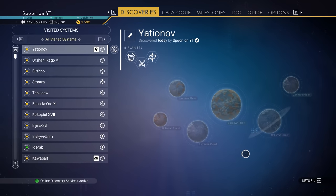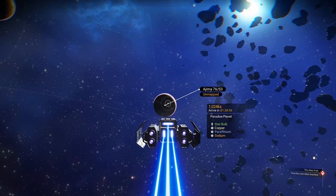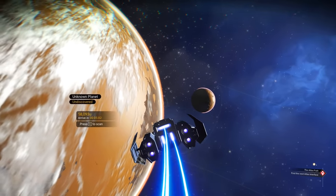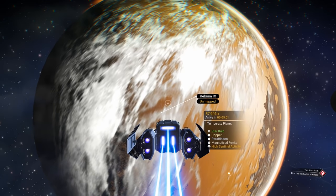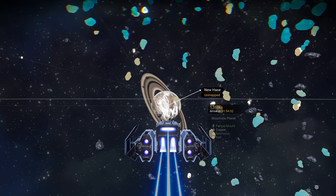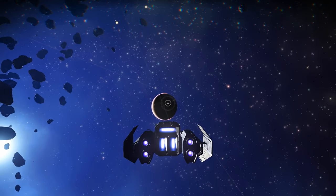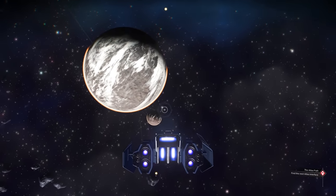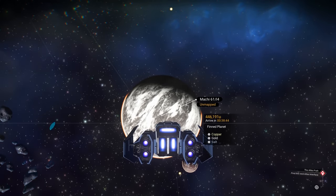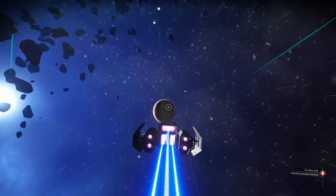We're in the Yashinov system of the Euclid galaxy. Scanning the planets: we've got a paradise planet — Ajima 76 S3 — a radioactive planet, a temperate planet, so that's two paradise-type planets in the same system. We also have a miasmatic planet, a dusty planet, and lastly a finned planet. So we've got two lush-type worlds, and on top of that, an exotic biome of a finned world.